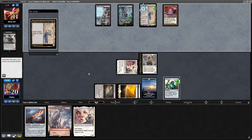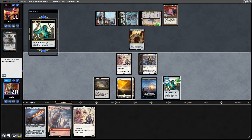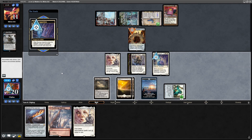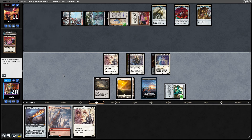Urza's Saga — we've got the answer on the field. Academy Manufactor. Go to my turn. Aether Vial ticking up to three. Activate Aether Vial — Skyclave Apparition, take out the Manufactor. They're going to make a bunch of tokens, but Manufactor is gone.